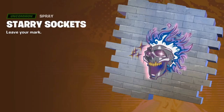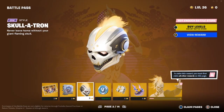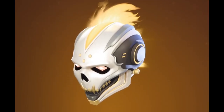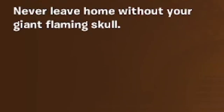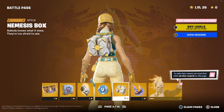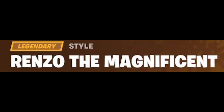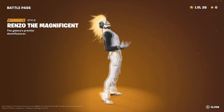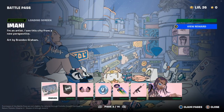We also got the Starry Sockets spray — not bad. We have the Skulletron glider, which is a very cool glider. 'Never leave home without your giant flaming skull.' The Nemesis Box edit style looks very clean on the skin. Renzo Velocity looks cool. Also, Renzo the Magnificent — 'the galaxy's premier doomfluencer' — his head style looks amazing.